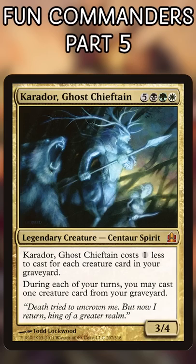Carador, Ghost Chieftain. As long as you keep your graveyard full, Carador will only cost three mana, and you'll get to keep jamming your scary undead threats every turn by using your graveyard as an extension of your hand.